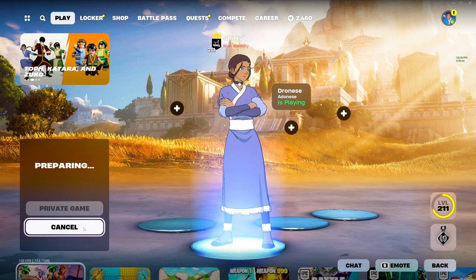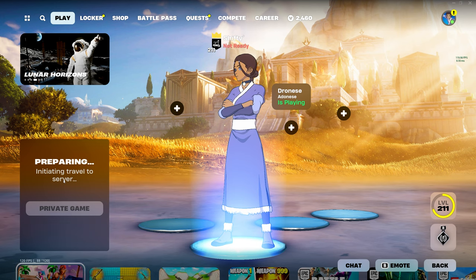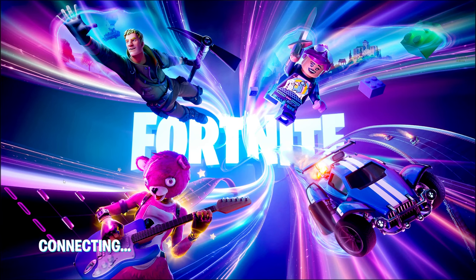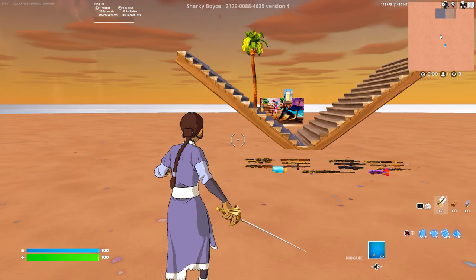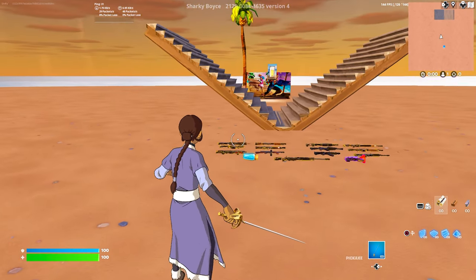Before we load in, I just want to say this is not the actual XP map. We're only going to use it to switch to the second one. We're doing this so we can get players on this map so I can post it tomorrow, because if I post with no players on the map, Epic detects it and disables the XP. So we need a little bit of players on it since it has zero right now. If you want, you can completely skip this part and just load into the second map from the lobby — both codes will be in the description.